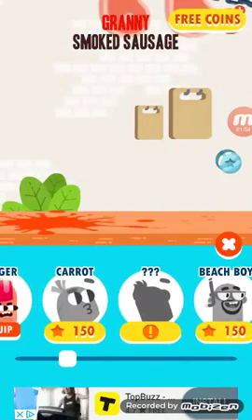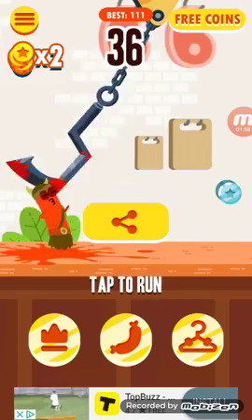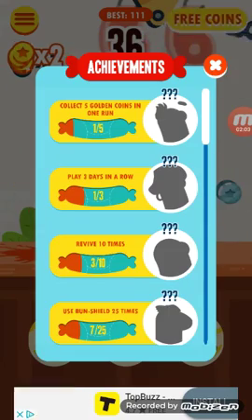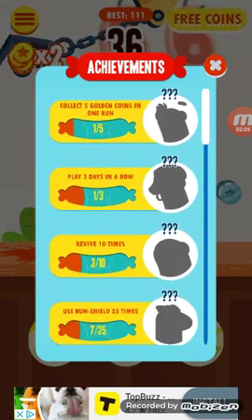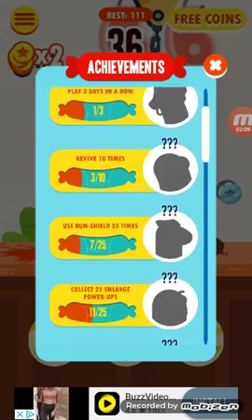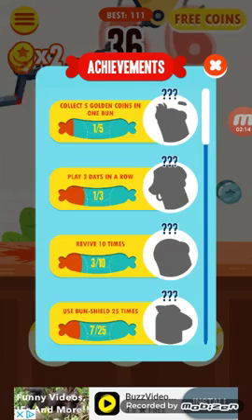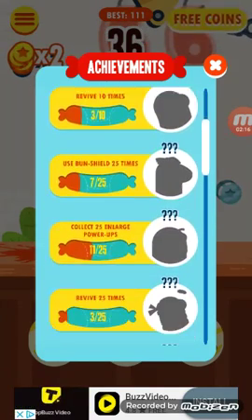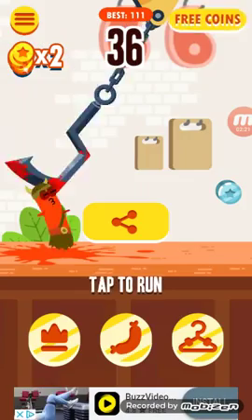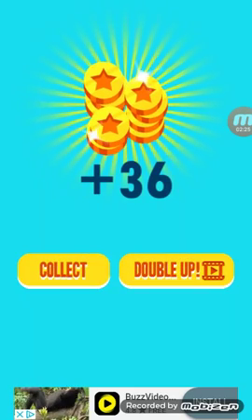Now I've got to get 150 coins to get that one. Basically, that's the game. And these are the achievements — when you read the letters right there, it tells you what you have to do. It'll usually say like 1 out of 3, 1 out of 5. This one's 11 out of 25. You can get free coins by opening a chest every 5 hours or so.